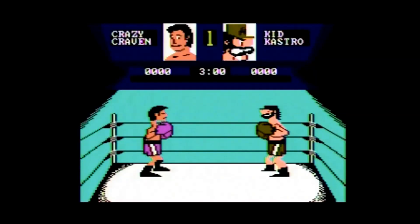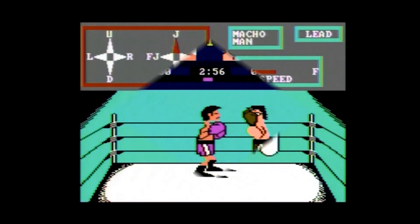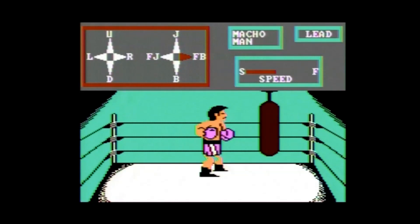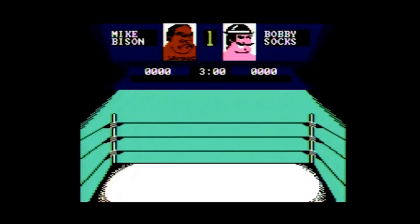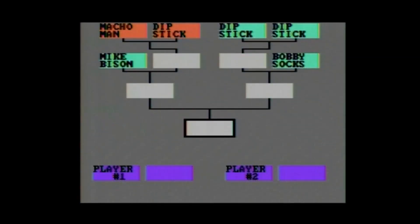The Main Event ends with the powerhouse named Mike Bison — I wonder how they ever came up with that name. In Training, you practice the controls against a punching bag: one mode follows computer directions, the other lets you practice any moves freely. Sparring is a practice fight where you can pick any fighter to face, and Tournament is a multiplayer mode where you set up brackets with any boxers you wish.